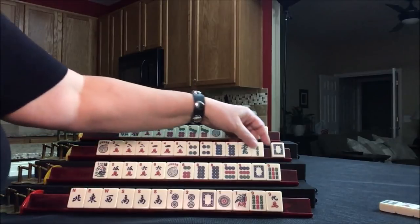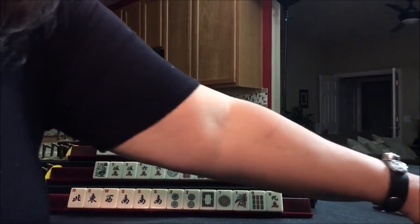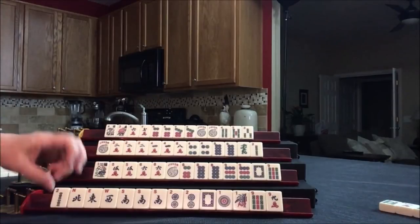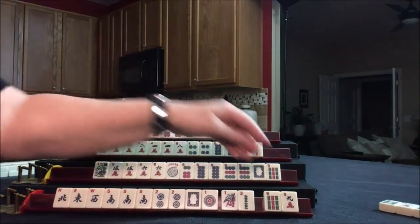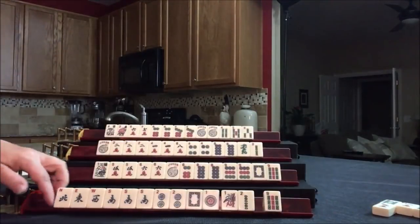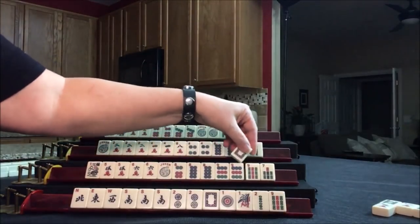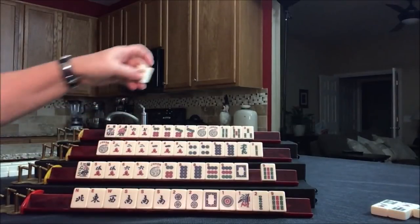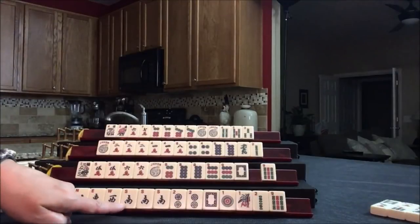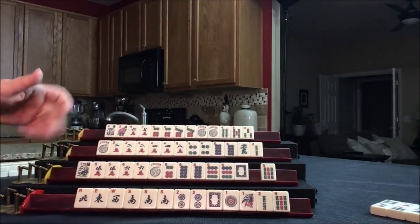I think we should probably get rid of this white dragon. Drawing for North — joker, that's a keeper. Let's get rid of the 1 BAM. Drawing for East — 2 BAM. Not helpful. We have 1-2-news. Let's discard the 9 crack. Drawing for South — 7 BAM. We might want that white dragon. Let's discard the 7 BAM. Drawing for West — South. We don't need any winds. There is a North and South hand where you have kongs of South, but we have no tiles to go with it — I would not take that. So we discarded the South.